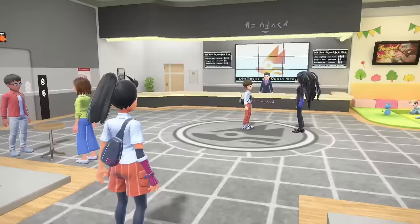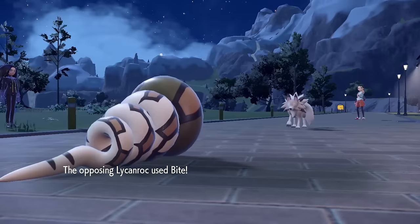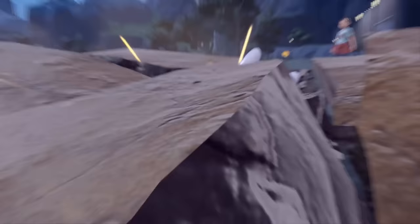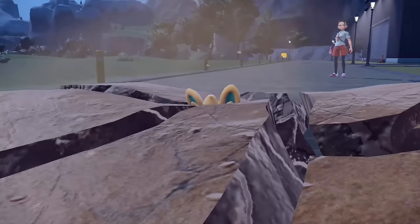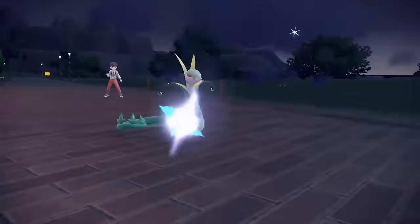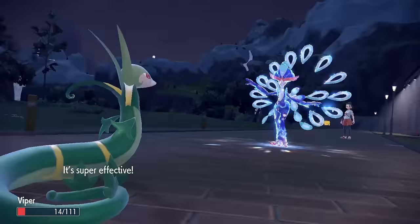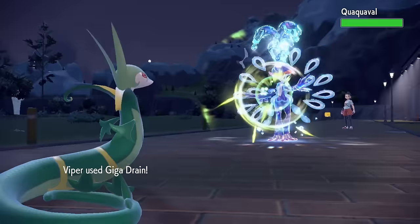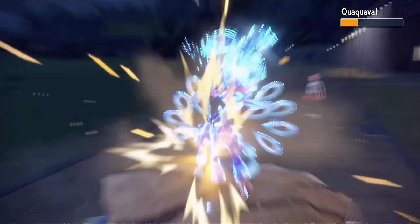Nemona continues her stalking habits and before we can even breathe, she wants another battle. Lycanroc takes a bite at Jake, which is fine, as we Earthquake the wolf to its death. She brings in Goomy — who are you kidding, this thing's gonna die. Pawmi is next, and an Earthquake gets the job done. Quaquaval is a bit of a problem, so Viper switches in and takes an Aqua Step very well. Then it goes for an Air Slash which brings Viper all the way down to 14 HP after a critical hit — yeah, that was lucky. Viper hits back with a big Giga Drain, but we don't heal enough to stay in, so Hydra switches in to finish off the bird.